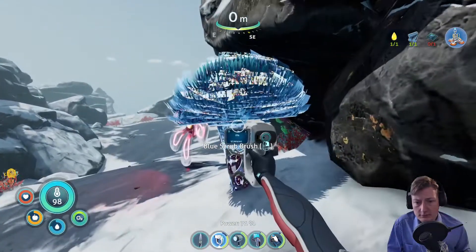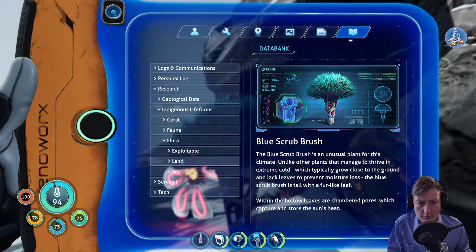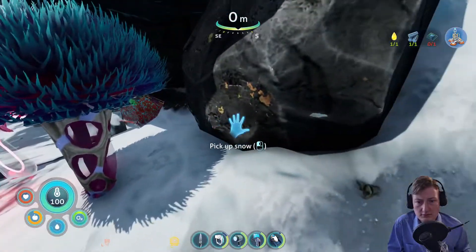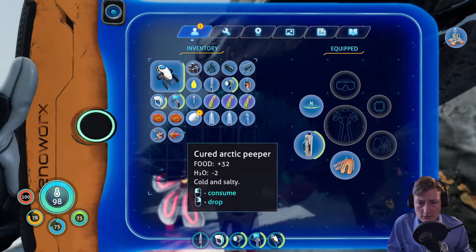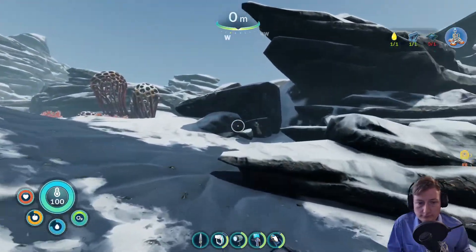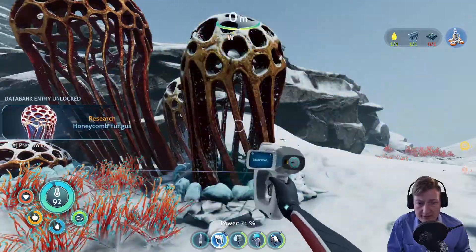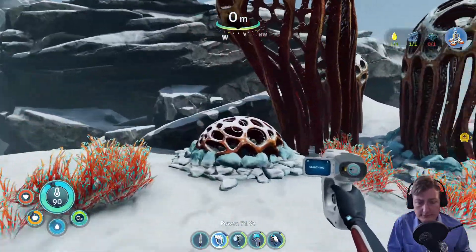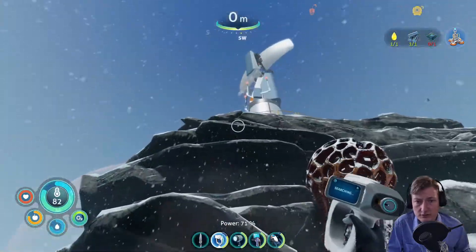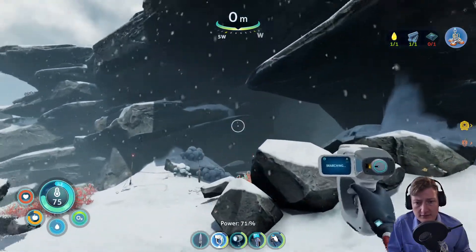We want to go towards that radio tower. Blue scrub brush — edible? No. Snowball! That's stuff we can scan. Honeycomb fungus — useful? Not. There's a cave here. We'll be looking into the cave in a second, but first we want to go up towards the radio tower. I know it's cold but we want to find stuff here.